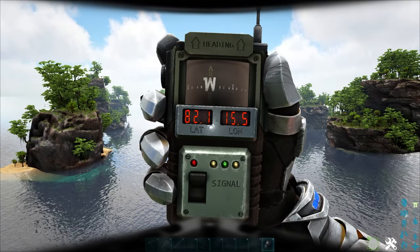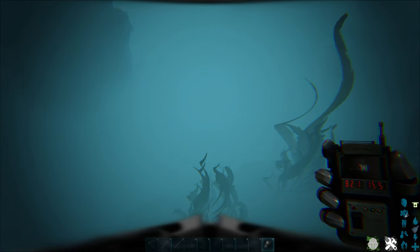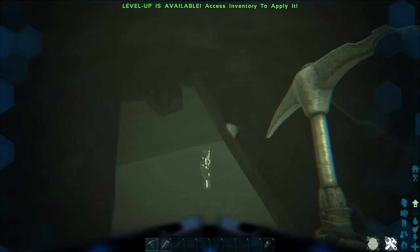Next up, we've got the artifact of the Devourer, located at 82.1, 15.4. Find these little cool islands and dive straight down — you'll find a sunken shipwreck. It is a bit of a puzzle to get the artifact out, but here's a hint. Good luck.